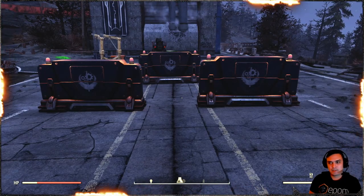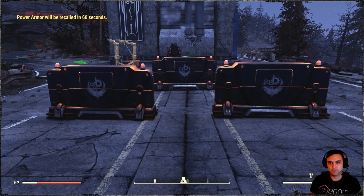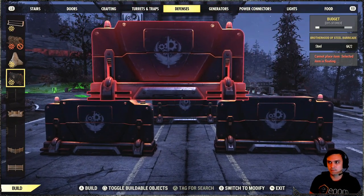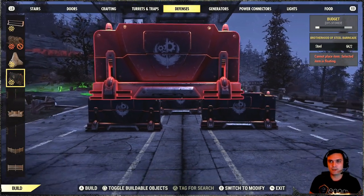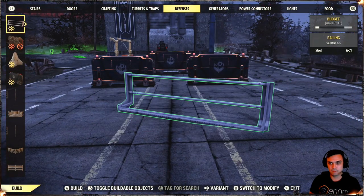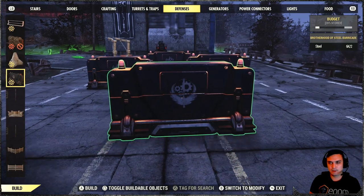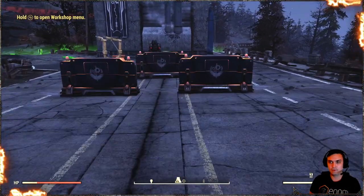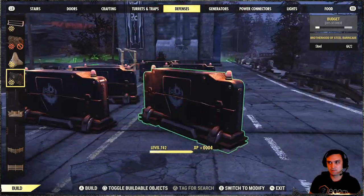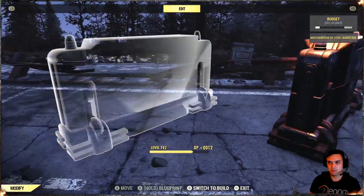The next item is a defensive camp building item called the Brotherhood of Steel Barricade. If you open your build menu you should find it in the defense building menu with all your other defensive stuff. That's how it looks. Let me build a few so you can see how much budget it takes. It doesn't take a lot of budget — see that? So that's actually pretty cool.